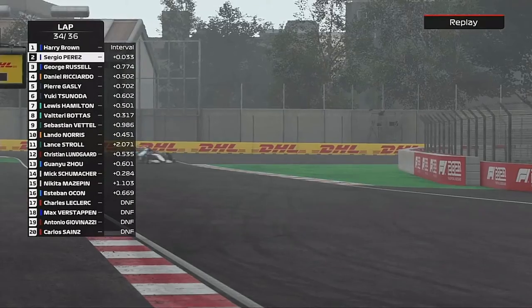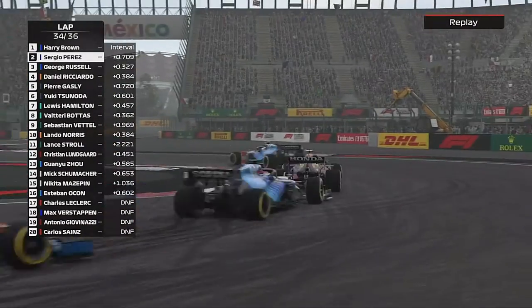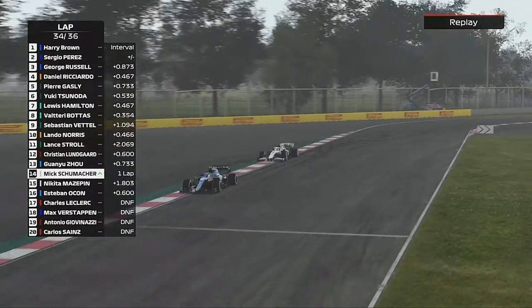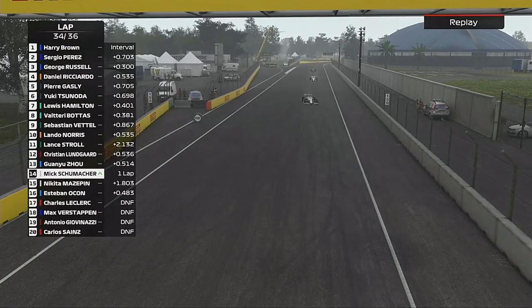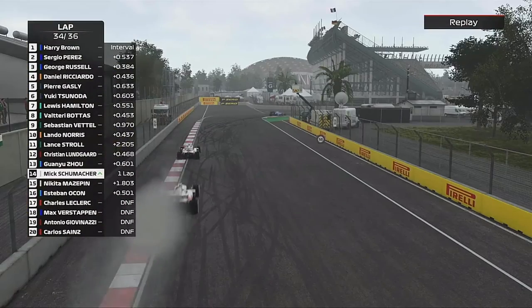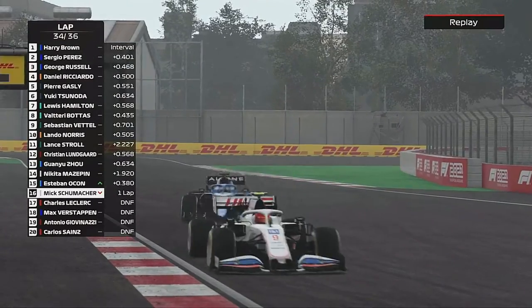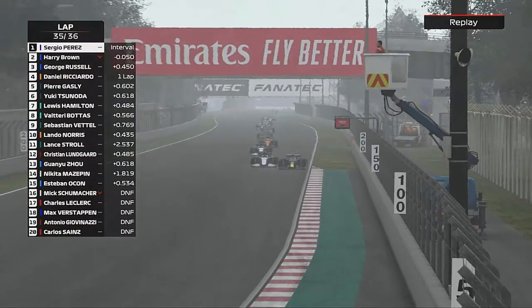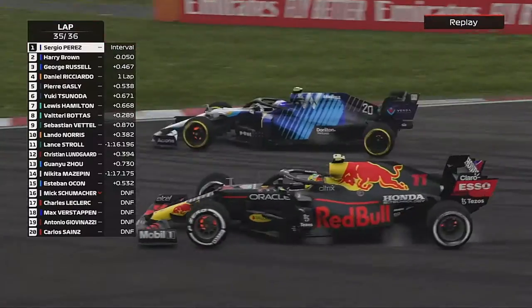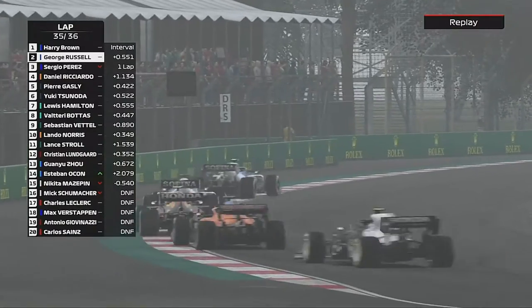Here comes Perez again — we force him wide. George sees his chance but he's just too far back to do anything. Mick Schumacher's engine has popped — that's the second Ferrari engine to go bang. On lap 35, Perez looks to have finally got us — no! Perez has locked up, and George has gone through. It's a Williams 1-2 on the road!